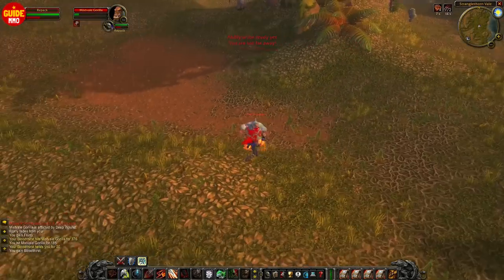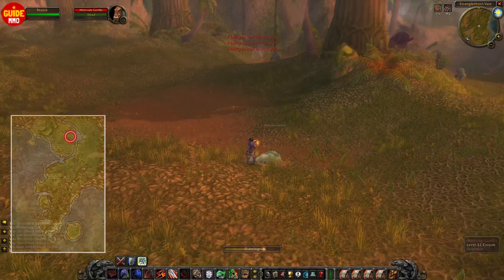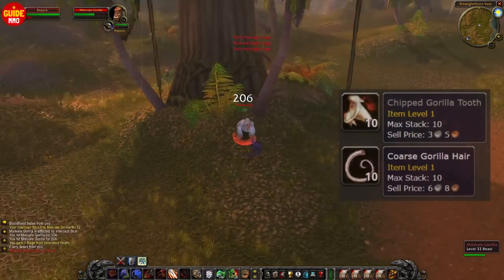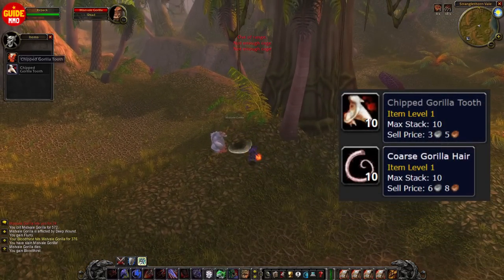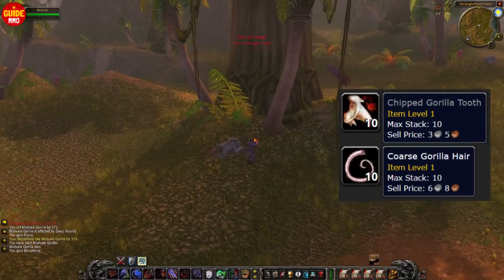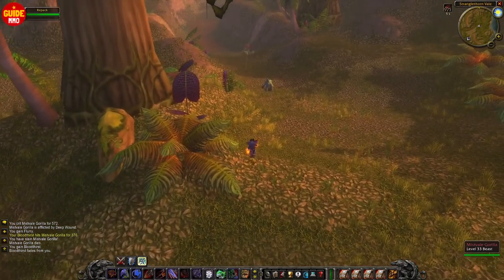If you're getting bored of farming in Desolace, you can always go back to Stranglethorn Vale and kill these gorillas instead. I usually start this farm at around level 32 and continue to 35. Remember to also kill any tigers or panthers at the same time, else you will have too much downtime waiting for the gorillas to respawn.